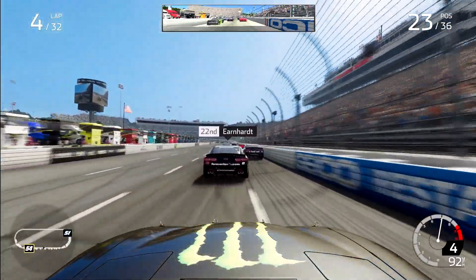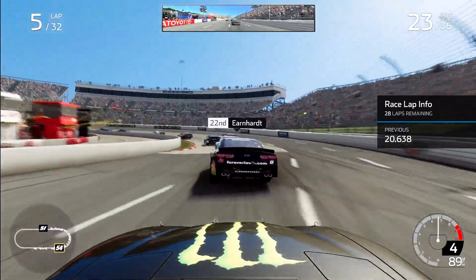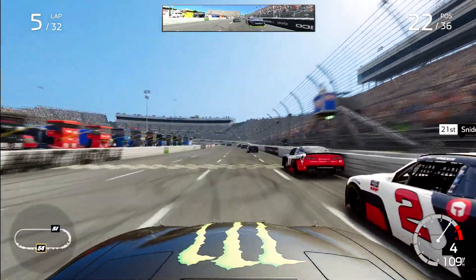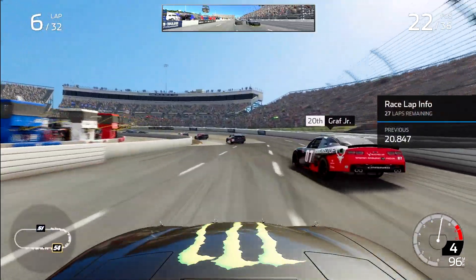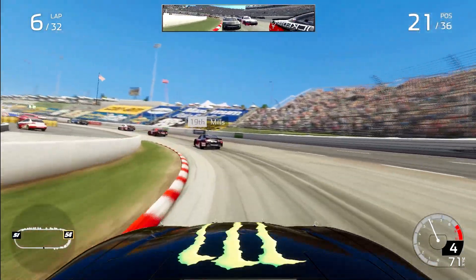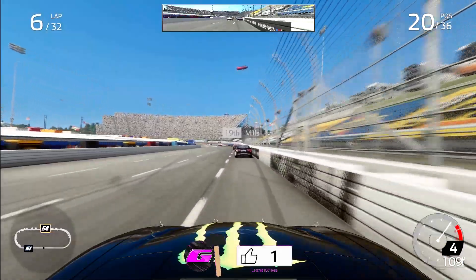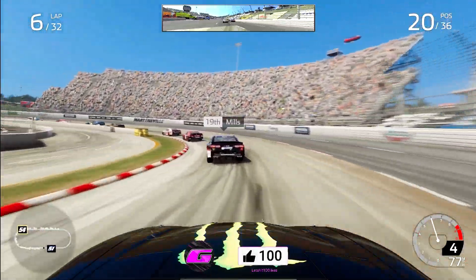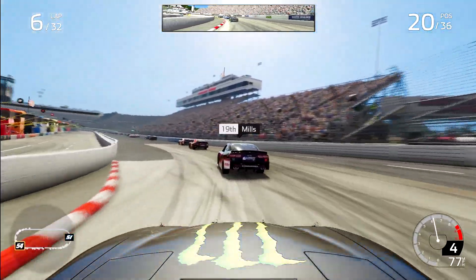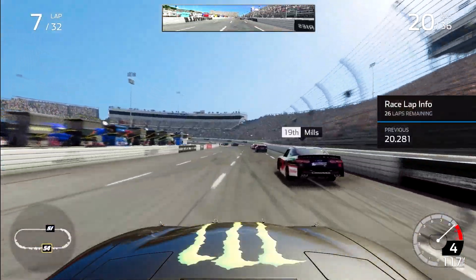This number 54 Monster Energy Toyota Supra is very quick. Ty Gibbs — you know you're going to be fast. Making a head for the inside. Hopefully no right hooks thrown his way in this video. A nice little pass up the inside of Joe Graff Jr. puts us into the top 20. Aggressive but quick through the first half of this field as we work now up on Matt Mills, crossing the stripe at lap seven of 32.